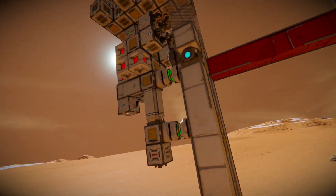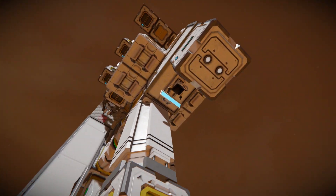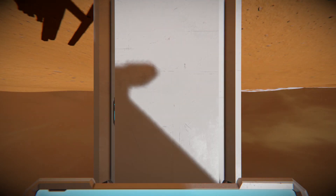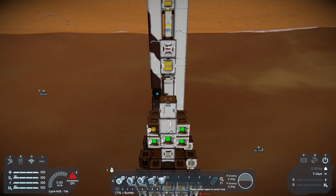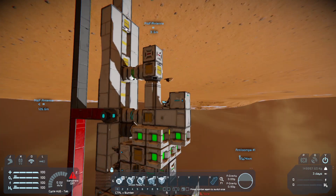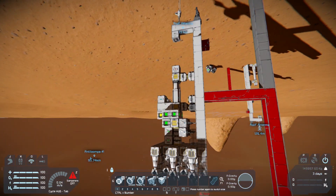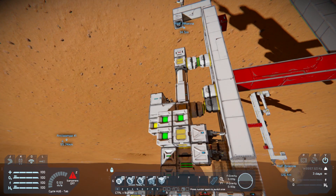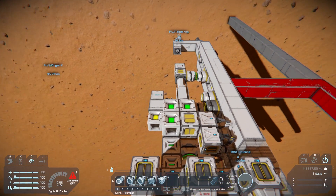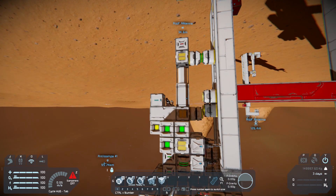I've turned this one upside down so you can better understand what's going on here. I can just sit down in this seat and press number five. There you go — sirens, lights, and we're off. Just imagine this would be inside the ground. Now the welders weld, the drills drill, the piston extends.